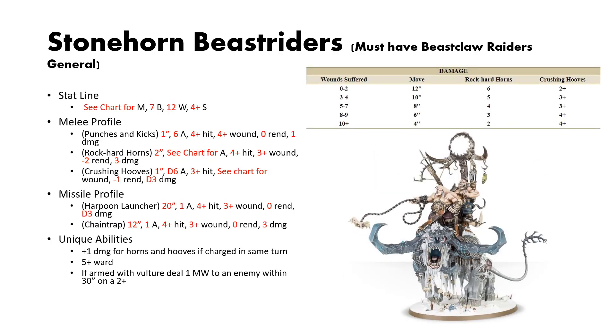Next, we have the first of two big beasties: the Stonehorn Beast Riders. In order to take them as battle line, you must have a Beastclaw Raider general. They have a degrading chart for movement that starts at 12, 7 bravery, 12 wounds, and a 4-up save. They have 3 melee profiles: punches and kicks (1-inch reach, 6 attacks, 4s to hit, 4s to wound, no rend, 1 damage); Rock Hard Horns (2-inch reach, degrading chart for attacks starting at 6, 4s to hit, 3s to wound, 2 rend, 3 damage); and Crushing Hooves (1-inch reach, D6 attacks, 3s to hit, degrading chart for wounds starting at 2, 1 rend, D3 damage).